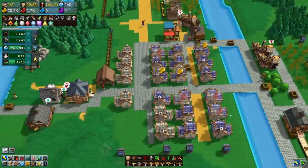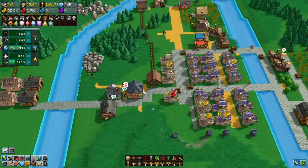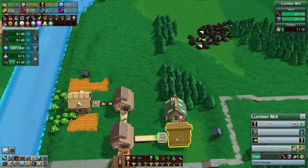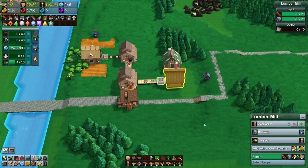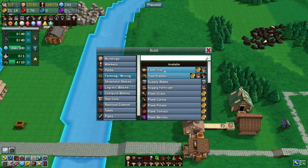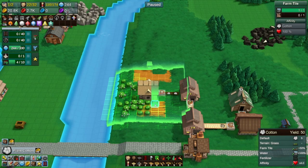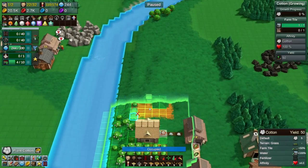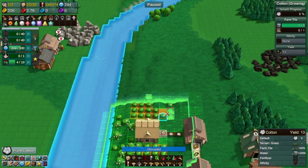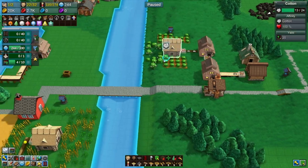They could also add a wagon for planks, but planks don't bring in a lot of stuff. So everything's looking good. Oh yeah, I made farm blocks and then I forgot to plant cotton — because I'm a genius. Let me know in the comments if I missed anything else extremely obvious such as that.